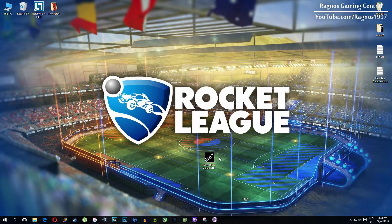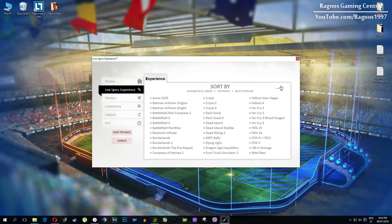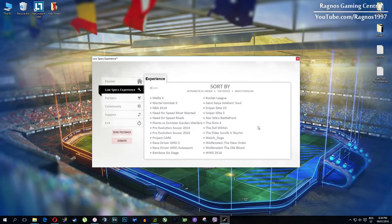After you install it you'll get a shortcut on your desktop. Make sure to right click on it and run as administrator. Once you open it, this screen should pop up — click on Low Specs Experience, then select Rocket League and this menu should load.